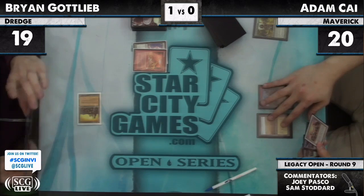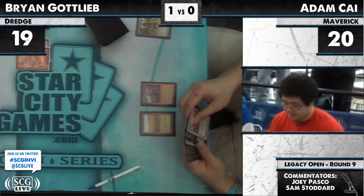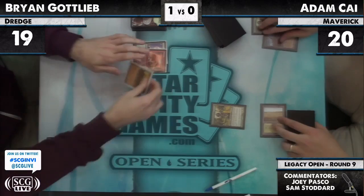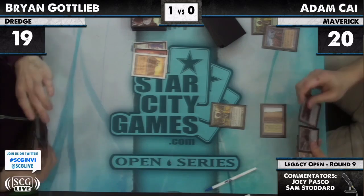Adam Kai's turn two — plays a Wasteland. Sometimes you just blow up their land. Dredge is an incredibly land-light deck, 13 lands in the deck — you can sometimes just blow it up and it works. And he's added a second Noble Hierarch to the board to replace the first.